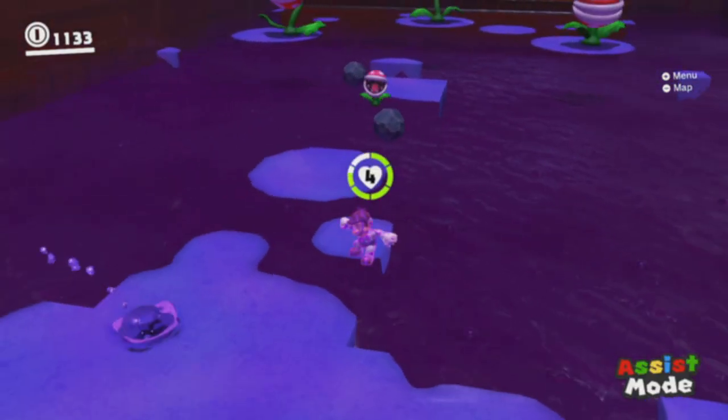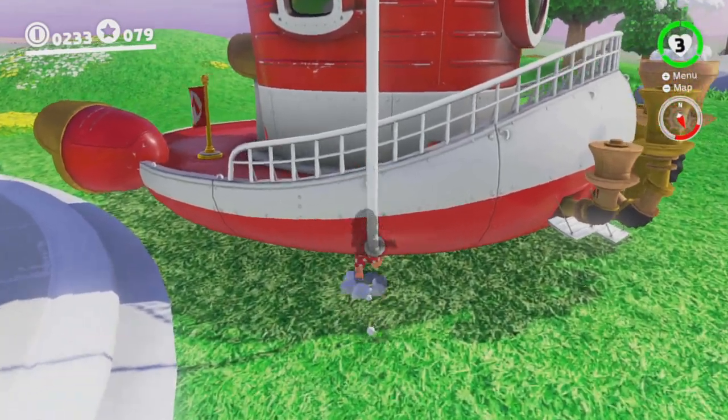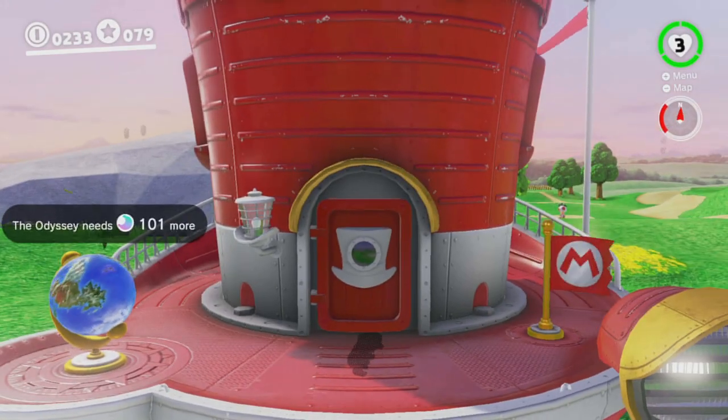The next lesson is mashing. You want to go up to the Odyssey and then jump into this pole and throw Cappy. You should then be able to clip inside the Odyssey, and you can proceed to mash to your heart's content.